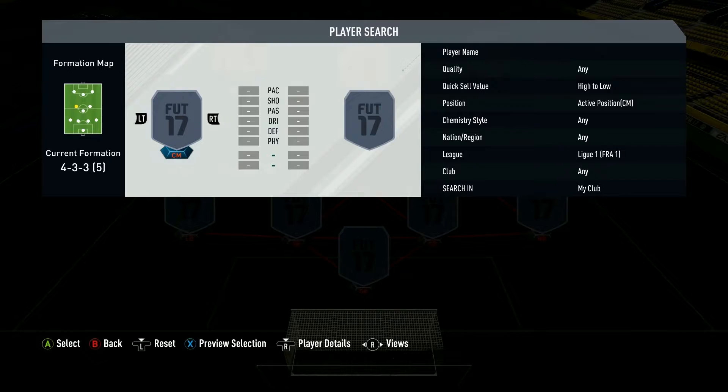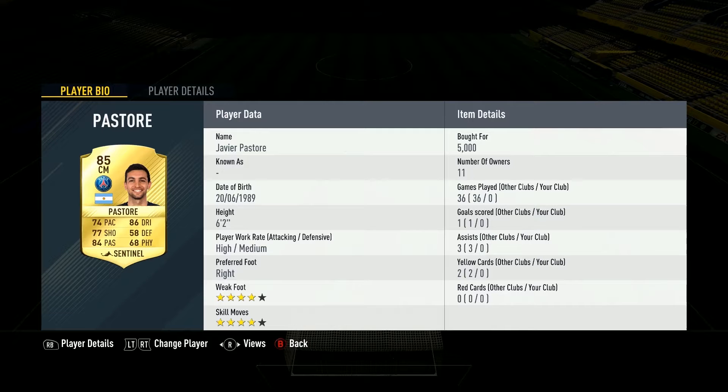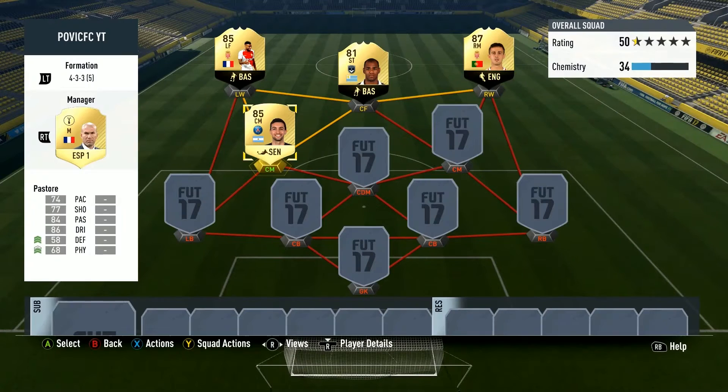Off to the midfield and we are taking Pastore, of course — a very good player in my opinion. Doesn't cost too much, 5k for the upgraded version, 6.2k. I really enjoy that. He's a tall guy at 6'3", which is very good — I like when my midfielder is taller so they can win headers. 4-star skill moves, 4-star weak foot, so he is just perfect.